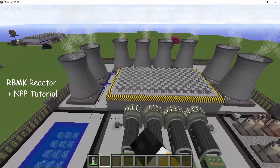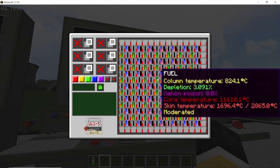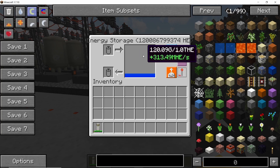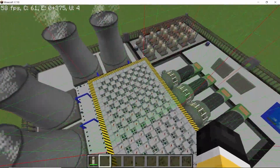In this video I'm going to go over this nuclear power plant layout using this RBMK reactor which is 29 by 15 in size and is powered using 78 uranium-235 fuel rods. It produces over 300 mega HG per second when the fuel depletion levels are low. This is a 4x4 chunk design.